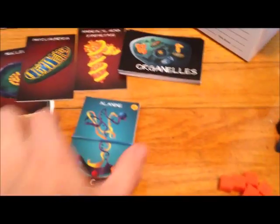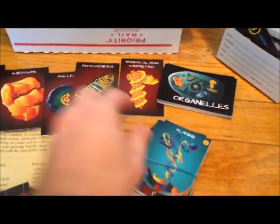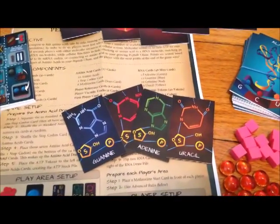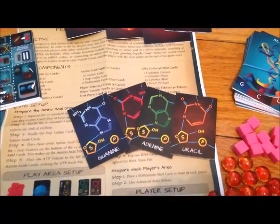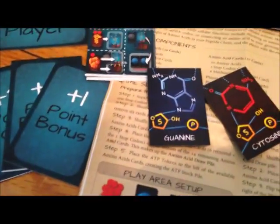And then you have the amino acids. There are 20 amino acids in the amino acid deck. You've got your four RNA nucleic acids: adenine, cytosine hiding back there, uracil, and guanine.